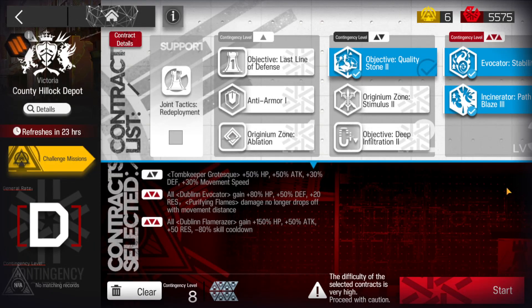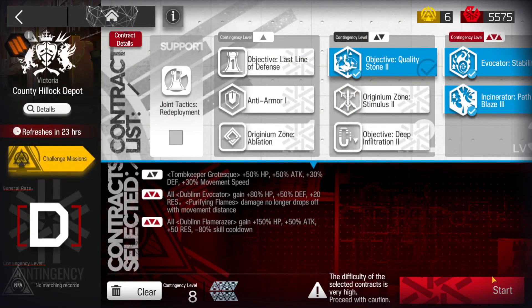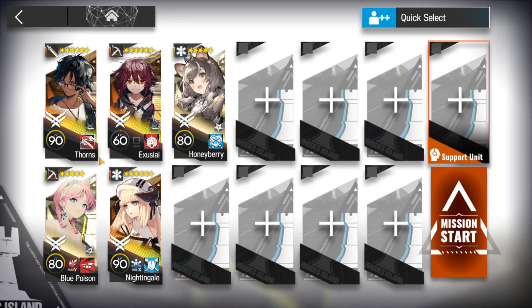Hi Architects, this is Archive, and this is Day 11 of RISK 8 Plus Challenge. So these are the attacks. We go in and pick 2 of our favorite snipers, Element Medic, Nightingale with the Module, and Thorns. Very simple, let's go in.